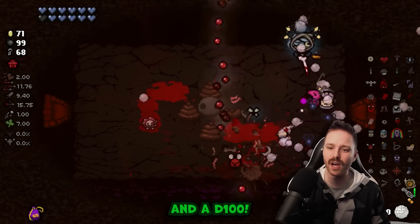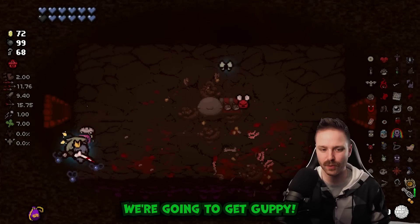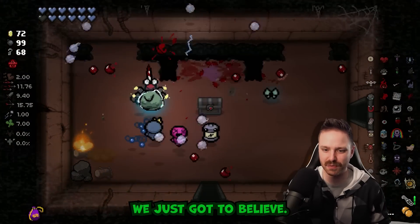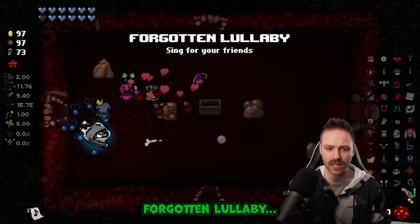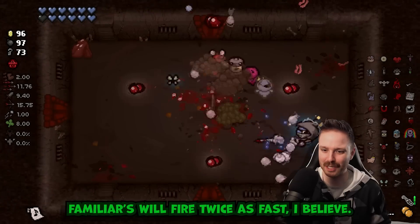Seratoma for Wafer - who needs the chest? Let's restart the floor. Curse of the Blind and a D100 - a temporary D100 from my Dice Bag. I think I can say no to it. We're gonna get Guppy - you just gotta believe. Is this that Guppy? Oh my god - if I would have called that. Got Lullaby - I'm gonna buff Rainbow Baby. Familiars will fire twice as fast, I believe.